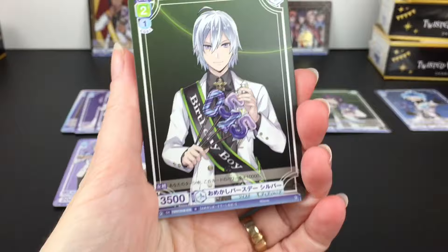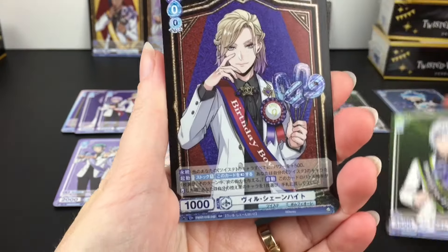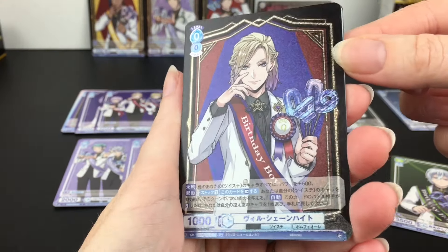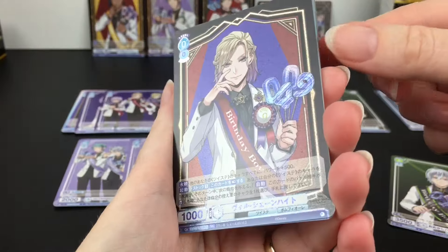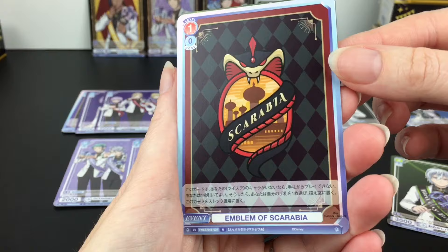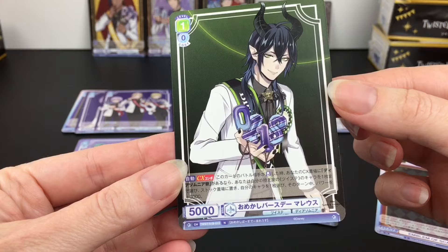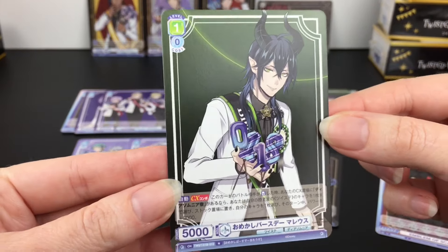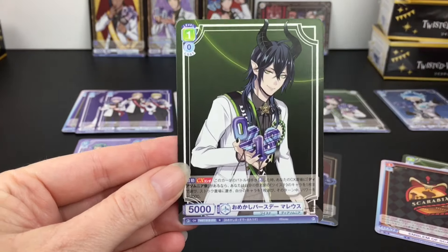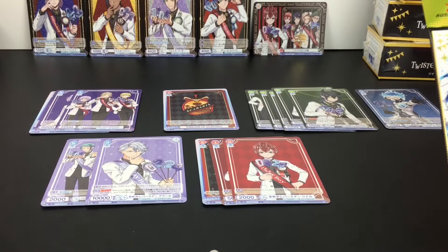We have Silver - the normal card - 05/15. Then we have a double rare of Vil - 04/09. He recently had his birthday event. We have the Scarabia emblem and then Malleus - 01/18. He's leaning forward but his horns do fit. We're halfway through the box with five packs to go, and I realize we are missing Savannah Claw - we have found no one from Savannah Claw.